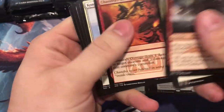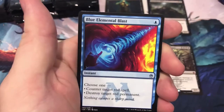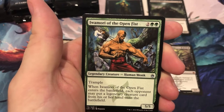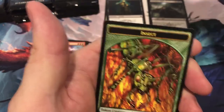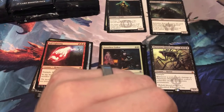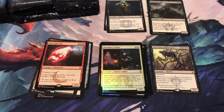Check for Rats and Counterspell — not there. Kong Ming the Sleeping Dragon, Blue Elemental Blast, Iwamori of the Open Fist. The rare is Ball Lightning. And a foil Dauntless Cather. Ball Lightning checks in at a dollar.